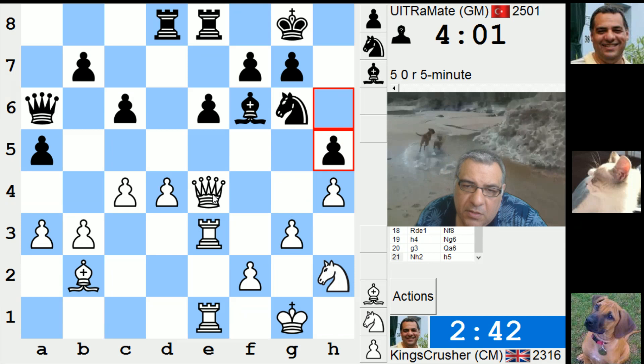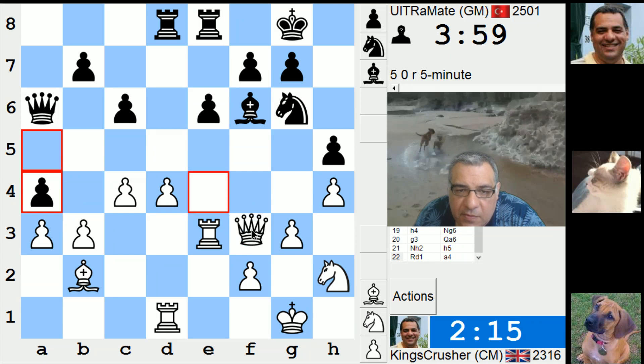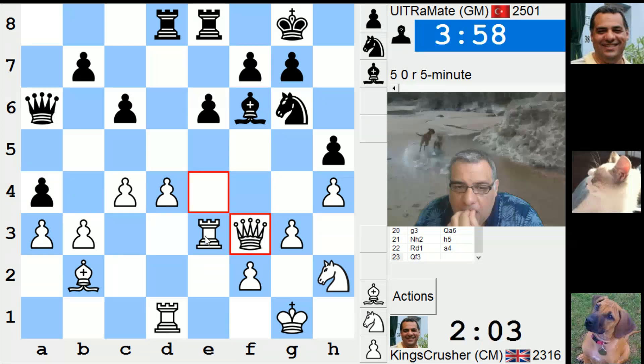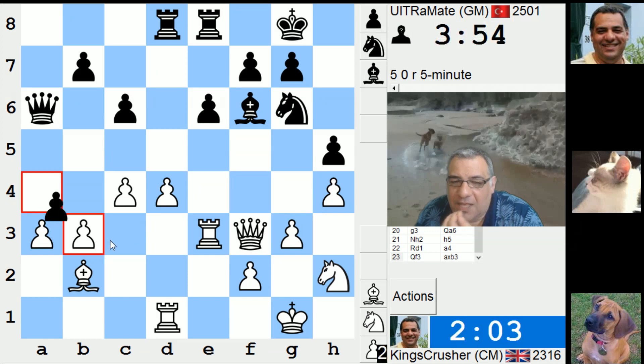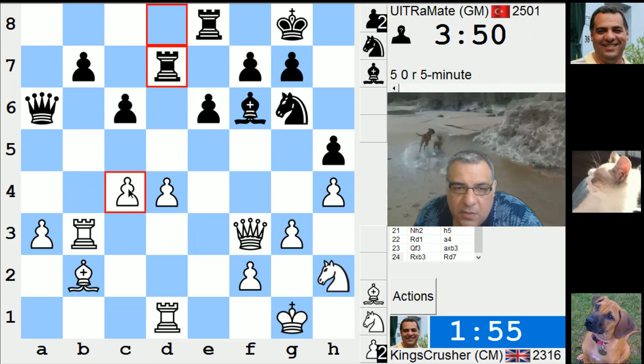Rook - a concession. Qf3 and that pawn is hanging, so why don't I just protect d4 for a moment. I can take the b7 after. My sense is going to drop, which is a shame. I should have played a4 - I was thinking about a4 earlier. Yeah, a4 would have stopped that stuff, but anyway let's go with this, let's not lose that pawn necessarily.